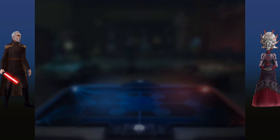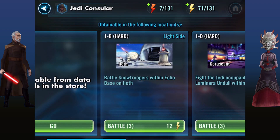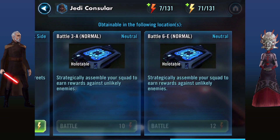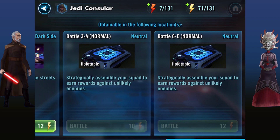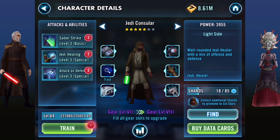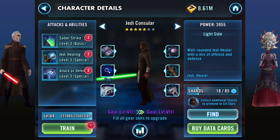You can find Jedi Consular on 1B hard, 1D hard, 3C hard, 6E, and 3A on the Squad Cantina Battles. He's not that strong, but he's there for his heal to allow your teammates to basically survive longer.